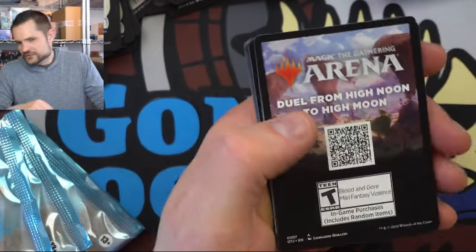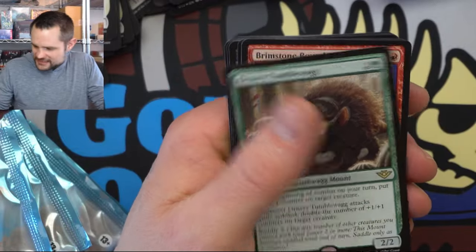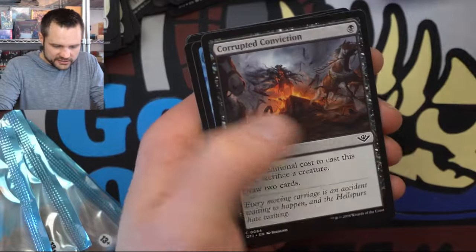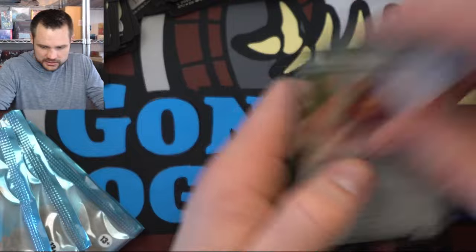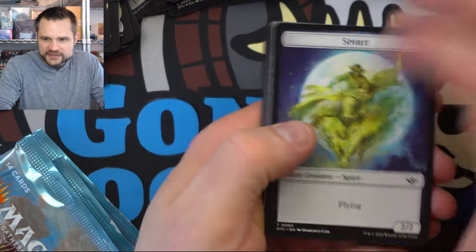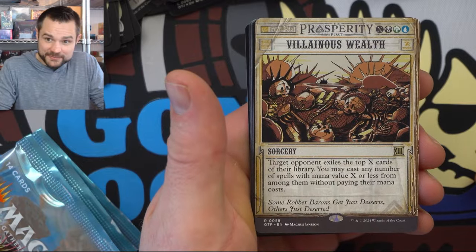Someone come clean my floor — I've just been chucking these packs on the floor. Zach's going to kill me. Got another Hindering Light. Commandeer — that's a fun one to gain control of things. Did we get a double Pacoiax foil? We have the Ornery Tumblewagg. He's very ornery — kind of like me. What other legendary creatures should we be hoping to get out of here? Villainous Wealth — pretty fun card, especially late game.